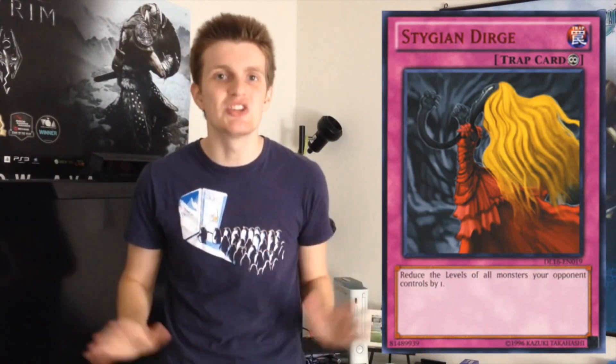Stygian Durge is also really good against non-linear decks like Sylvans or Mermails. Against Sylvans with Stygian Durge out, Sylvans can't go into their Draco Sack and their Felgrand plays, and against Mermails they can't go into their Bahamut Shark or their Abyss Gaios plays. So it helps really even out that matchup.